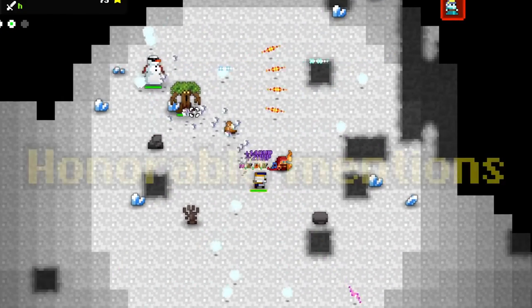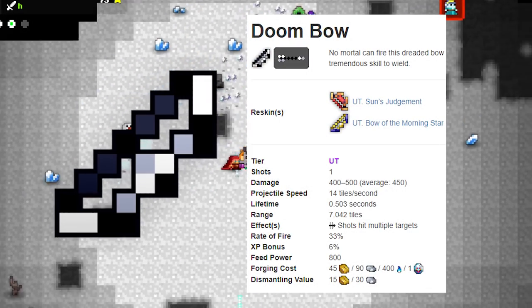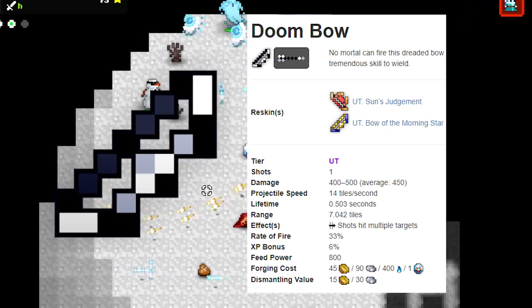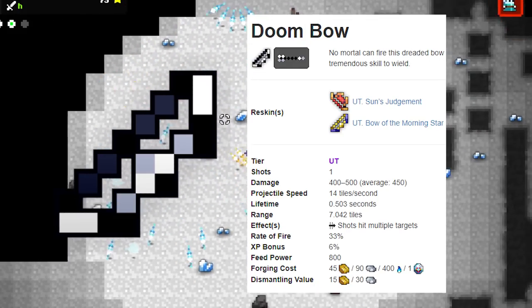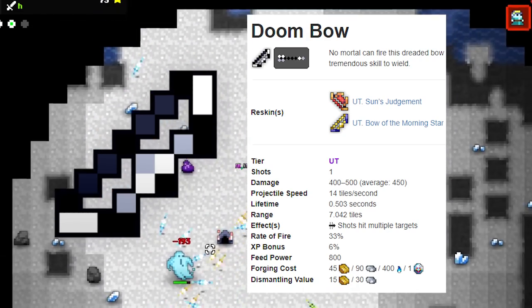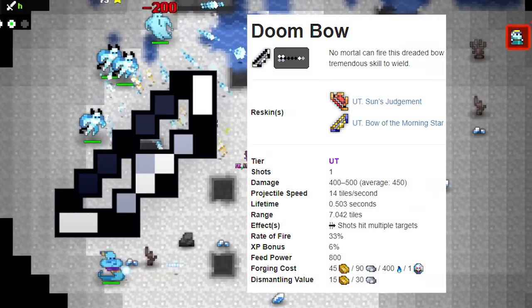Let's start with the honorable mentions. First, the Doom Bow — the once legendary bow, and combined with the Coral Bow, the only bow you actually needed in Realm of the Mad God. A great entry-level UT bow, but unfortunately it has gone down in usability since the addition of other bows in recent years. It's one of the few bows with one shot, alongside T-Shot and Void Bow, and unfortunately this one is the worst of those.